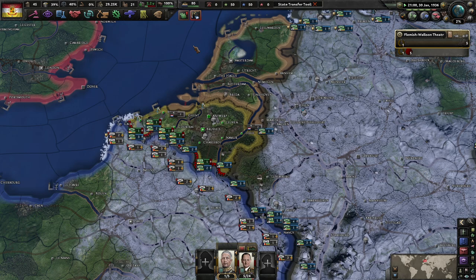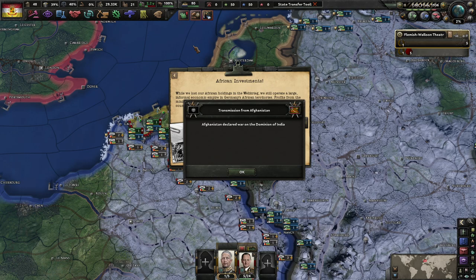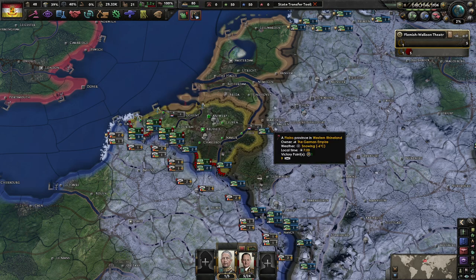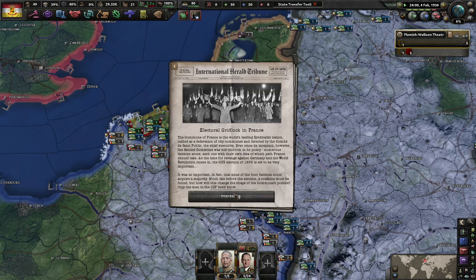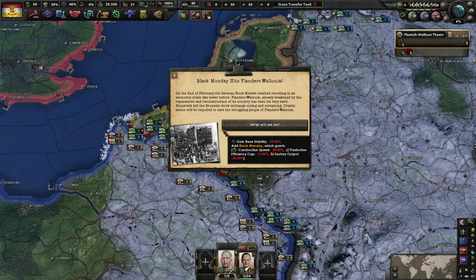I would like to get more military units, but we just can't afford it, which is sad. African investments — well, we lost our African holdings in the Weltkrieg but still operate a large informal economic empire in Germany's African territories. Excellent, thank you — negative 5% consumer goods. Black Monday has hit. How bad is our Black Monday? Okay, not great.